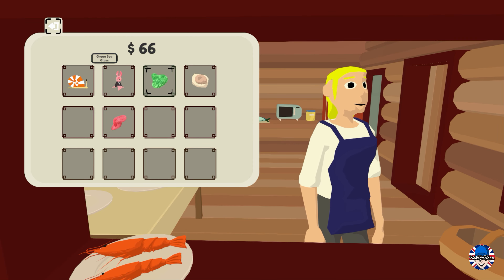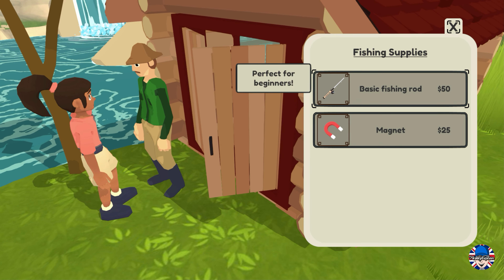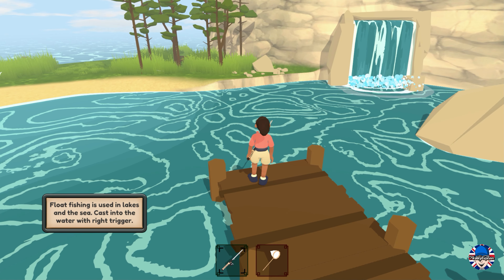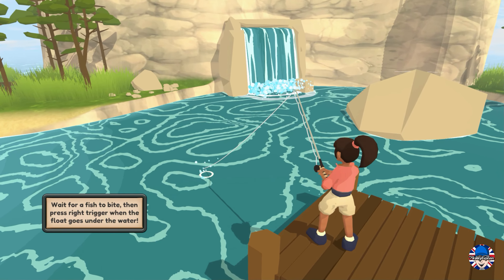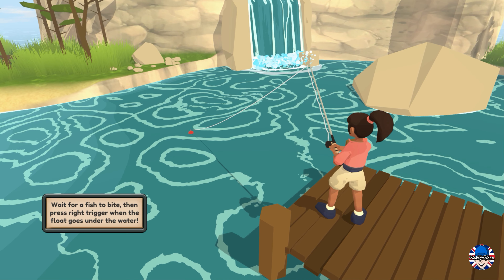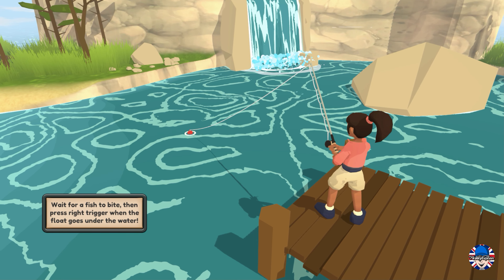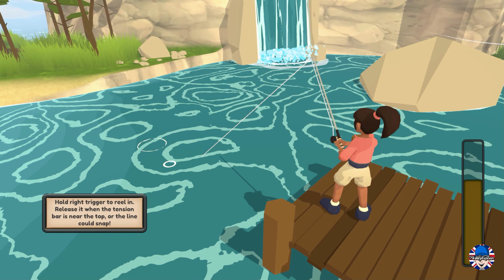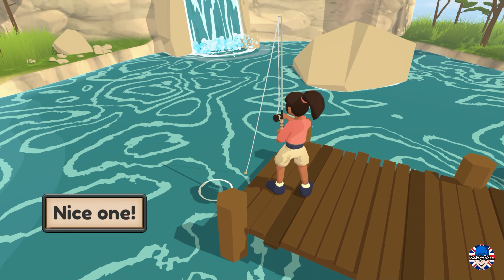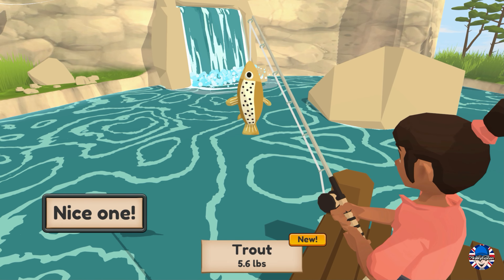On to the next mission - I went up to see a man with a hat who sells fishing tackle and I bought my first fishing rod. Finally I had some decent fishing equipment. You've got to wait for a bite - watch the red float bob up and down and strike when it goes under the water. And we were in - fighting a fish - and we got a trout, five pound six ounces, a new personal best!